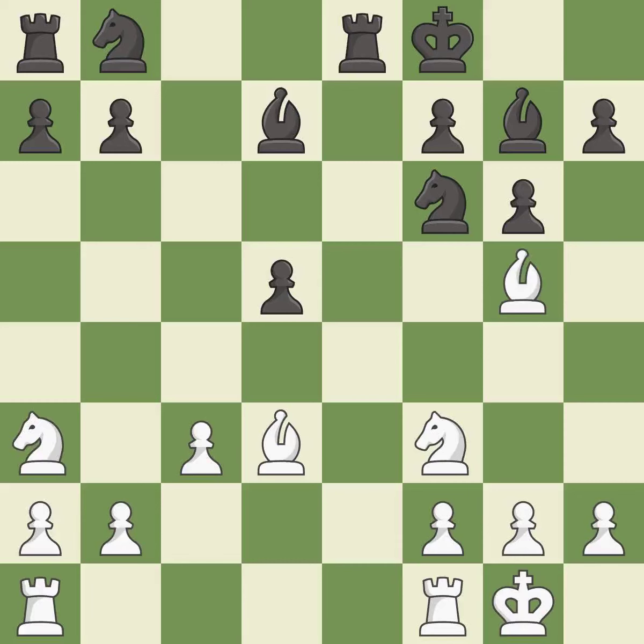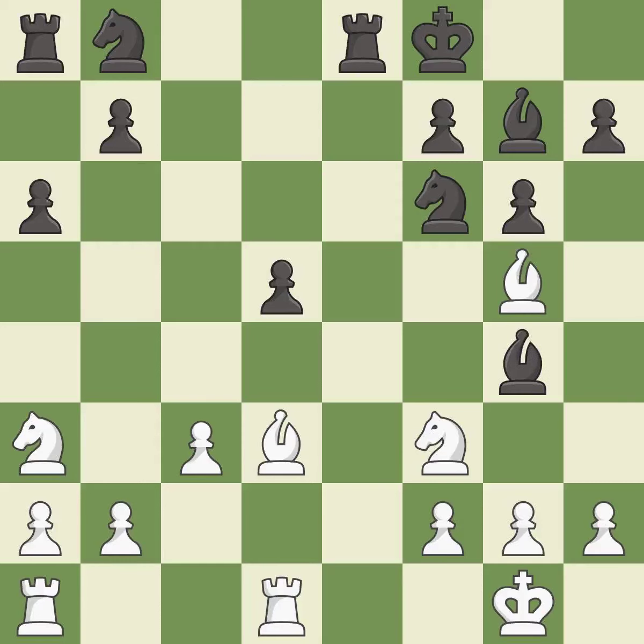The rooks can see each other now, allowing them to provide mutual defense — it is good. A very strong play — it is excellent. One of the best moves — it is excellent. This adds pressure by pinning a knight — it is good.